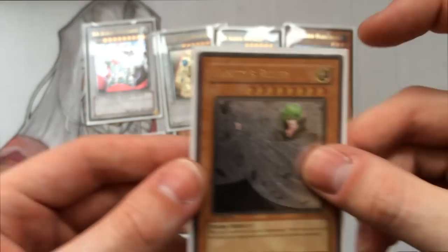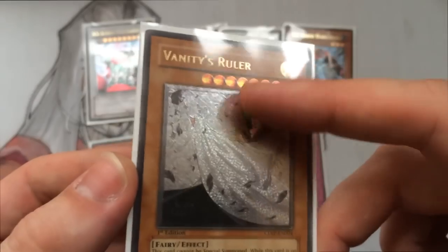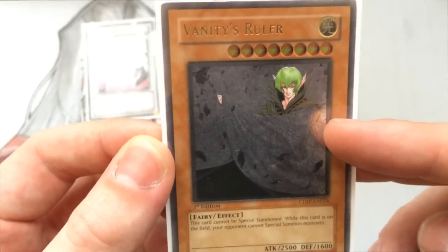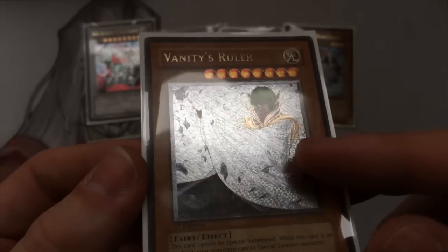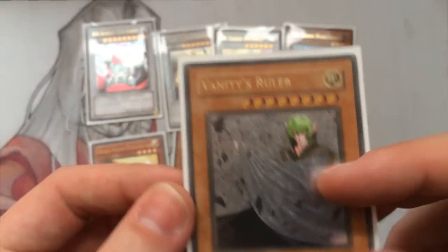Then we have Vanity's Ruler — really nice looking card. The head is kind of not foiled, so if you put it in the lights, as you can see there, everything's greyed out and its hands are the more predominant. But if you pull it back, it's obviously very silver with the detail on the actual coat. So the card looks awesome.